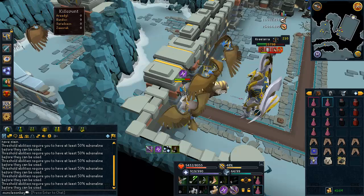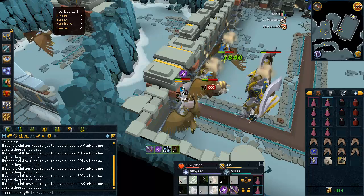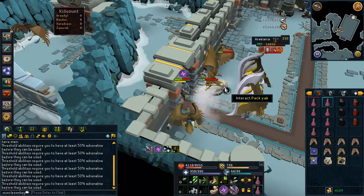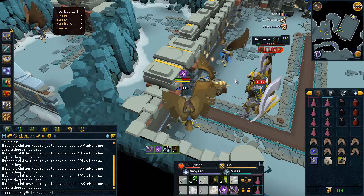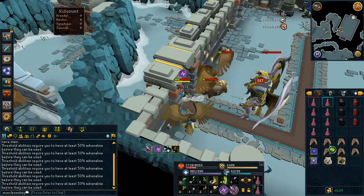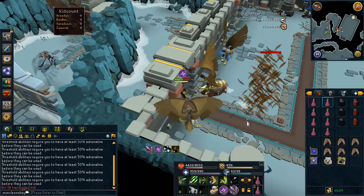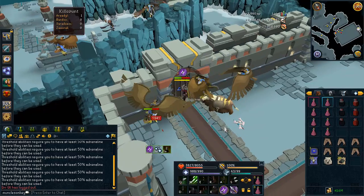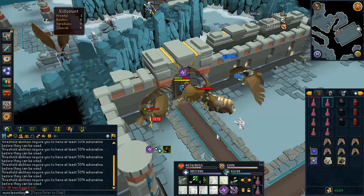As long as you have Guthix's Blessing, it will heal about half your health for the cost of a full adrenaline bar, since it is an ultimate ability. That's not too hard to build up as long as you kill all the minions and don't waste thresholds on them — you'll have a full adrenaline bar after the kill is done. Normally Guthix's Blessing takes about five minutes or longer to recharge, which is an insanely slow recharge time. But if you quick hop, it completely resets the recharge and you can use it immediately again after every single kill — that's the main reason to quick hop.